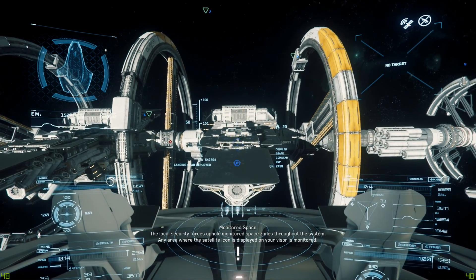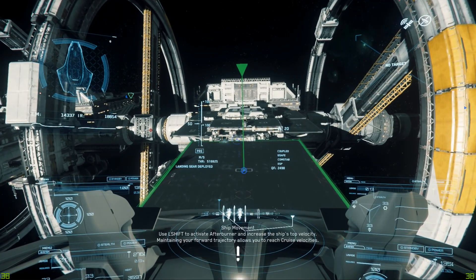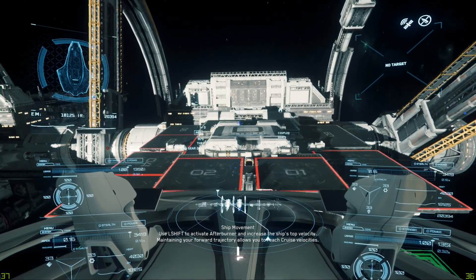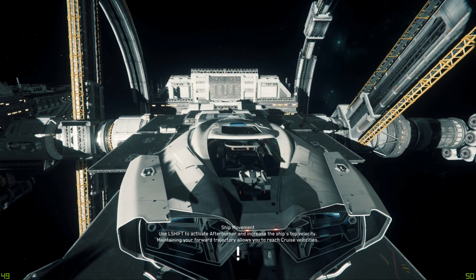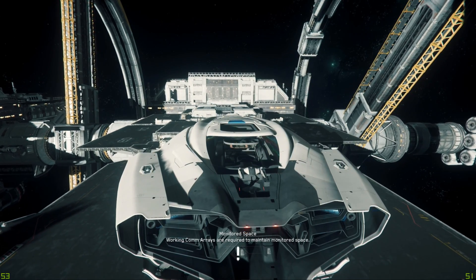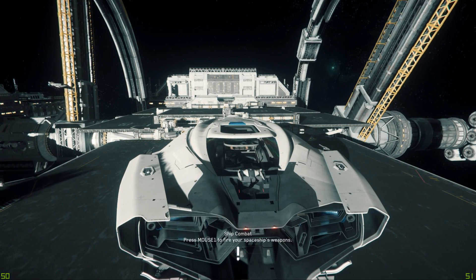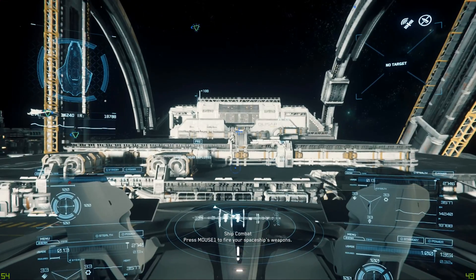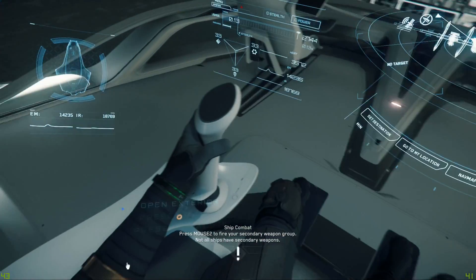Now we're on a US server running a US host, logged into a game on the US servers for Star Citizen. I think a combination of those factors has helped improve the performance here — moving that server to the US was a huge performance enhancement. We'll use the automated lander. There's a little Avenger checking me out — I think he's trying to land too.